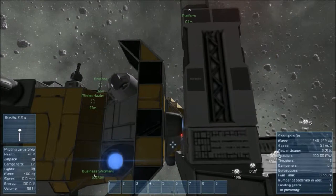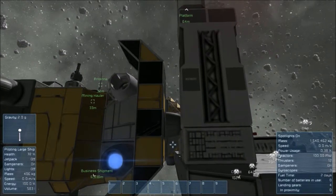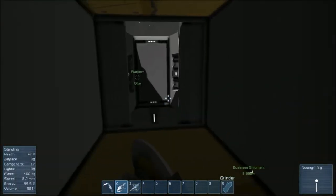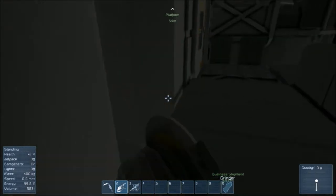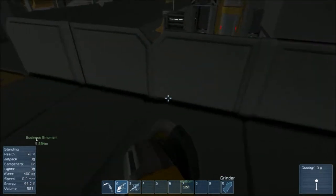Gently, gently, gently. That should be good right there. We'll check out this parking job and see how I did. Jump back down here. I love all these passageways — these passageways are cool. My new exit is downstairs.